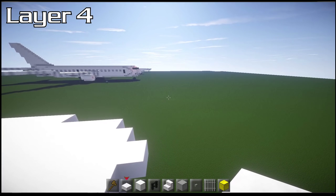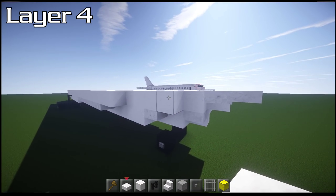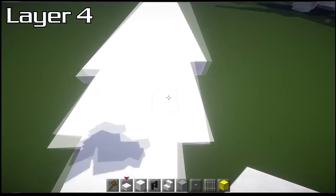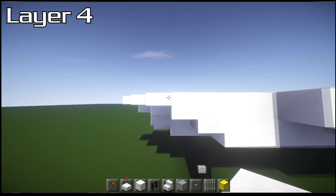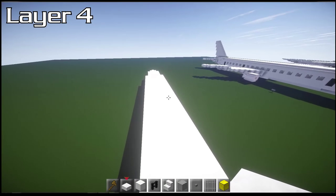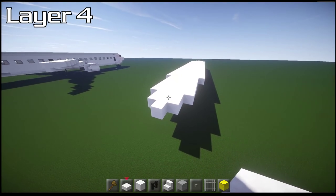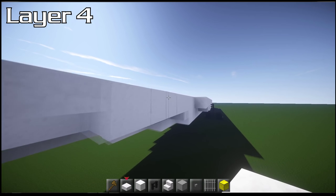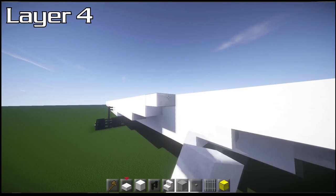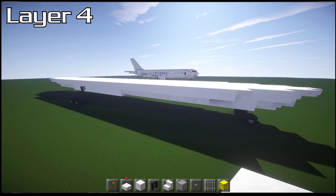Next grab some slabs. Right at the front, go 1, 1, skip one, then a 1. Do the same on both sides. From the back, go 1, 1, 1, and then 3 slabs. Same on the other side: 1, 1, and then 3 slabs. That gives us the next layer of the nose and tail shaping — nice and easy.